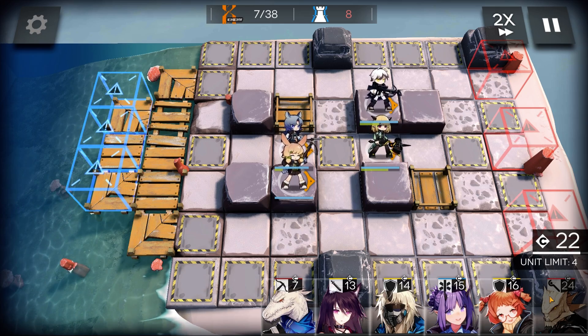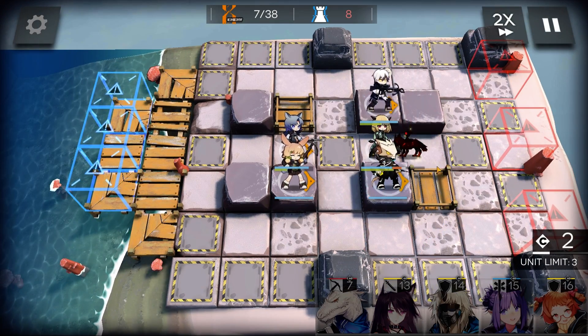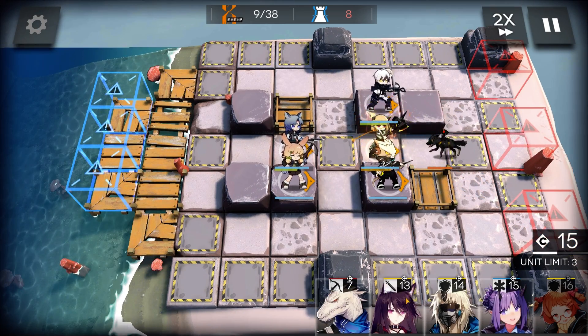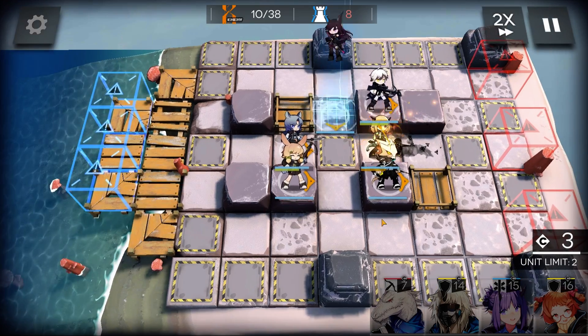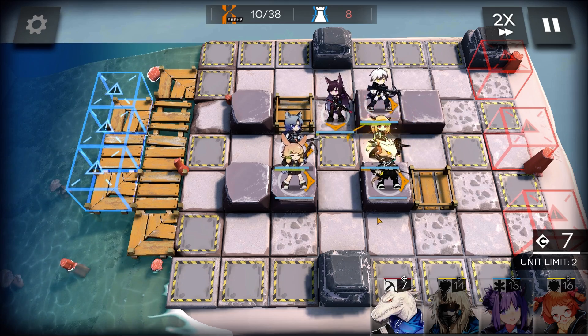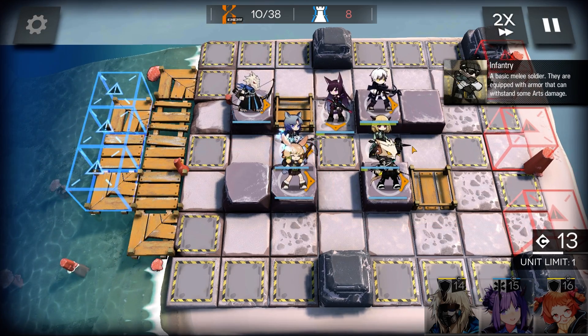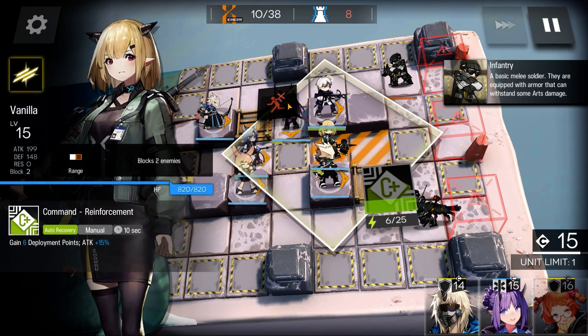Deploy 12F under Vanilla. Deploy Melantha facing down. Use Rangers to help Melantha. Replace Vanilla with Noir.